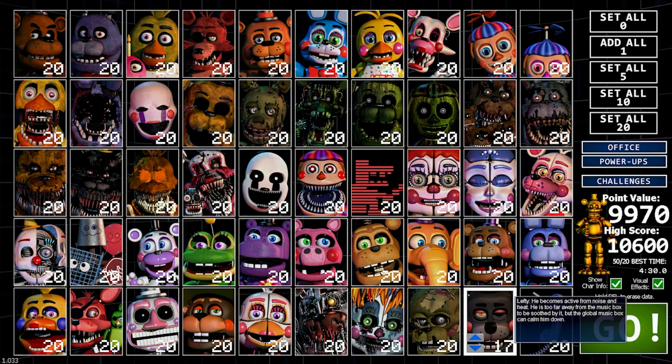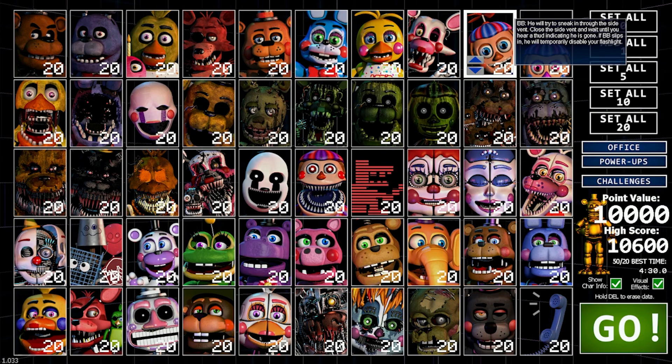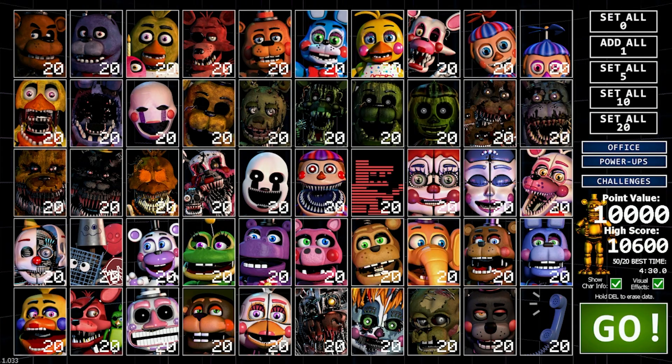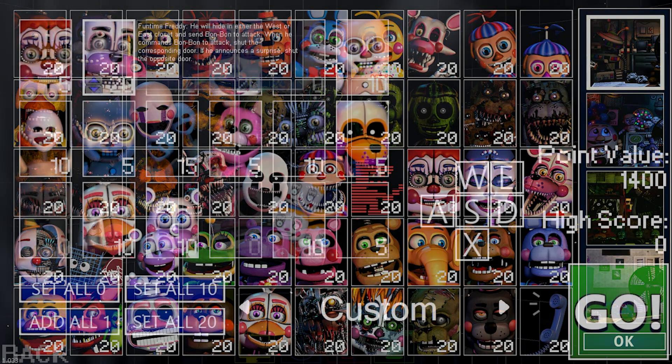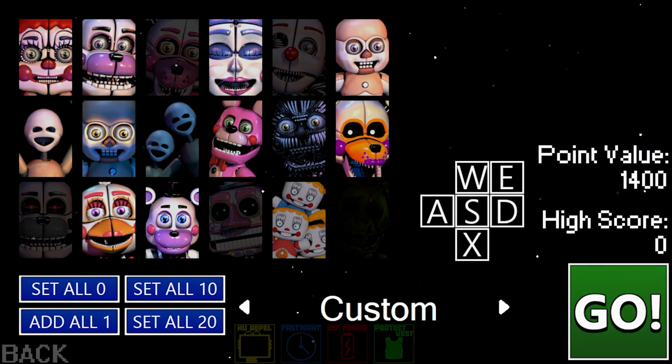You interact with a menu screen where you can change various characters' difficulties on a numeric scale. Each one acts in a fairly simple way, where most stay on a single camera system, and the player does something to stop that character from giving them a jump scare. The player can also change between four different offices as rewards for points, as a little extra customizable bonus. These ideas really laid down the groundwork for a competent custom knight.